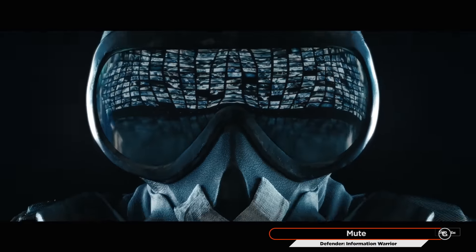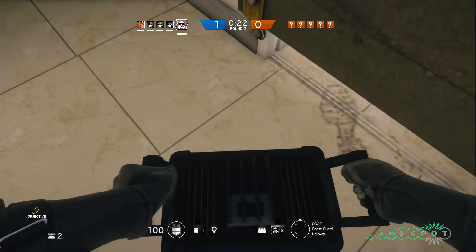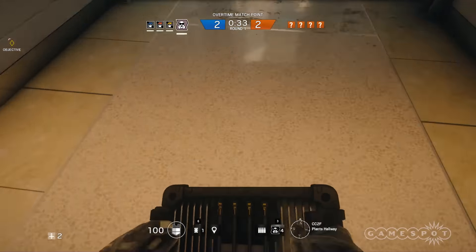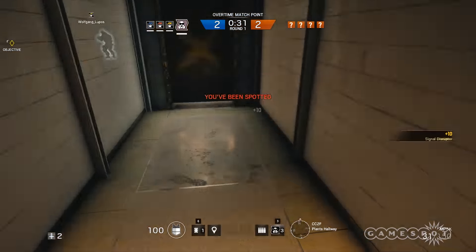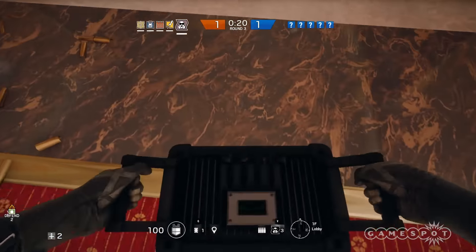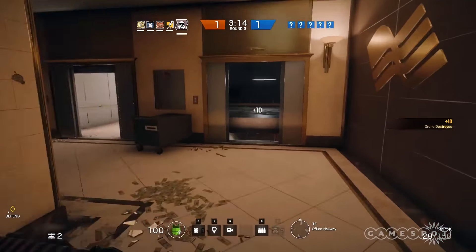Deploying Mute's electronic jammer early can put a halt to the roly-poly drone parade, leave your enemies in the dark, and make them burn valuable time searching for you. Put the jammer at one choke point and cover the other yourself, shooting any sausage rolls that come your way. Once that phase is over, smash any drones deactivated by your jammer, then pick it up and reposition it.